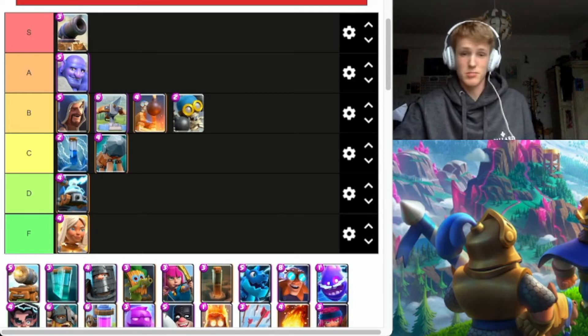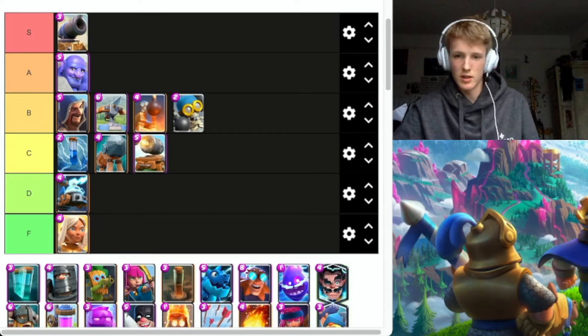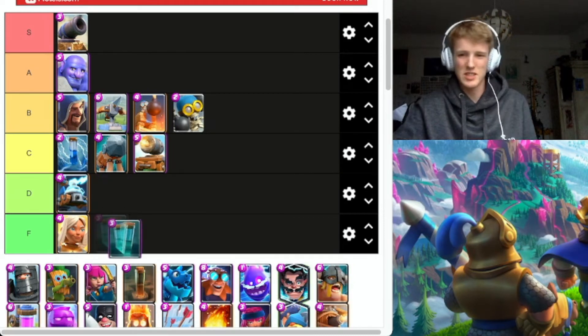Cannon Cart — everyone says it's amazing but it's C, it's alright, never seems to work for me. Clone — it works in challenges, maybe D, it's alright.